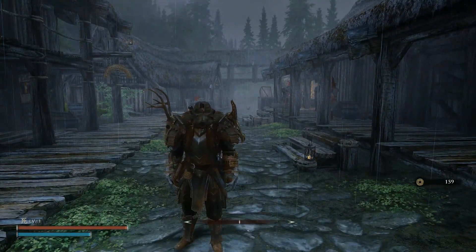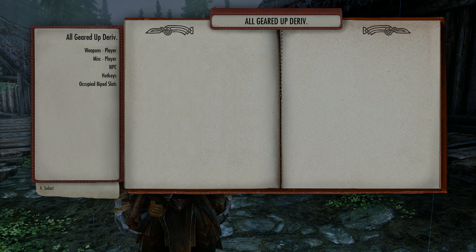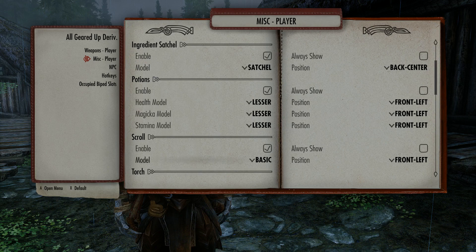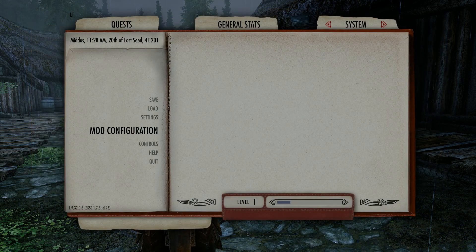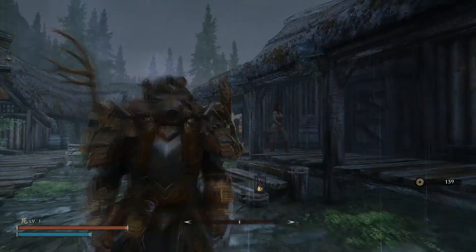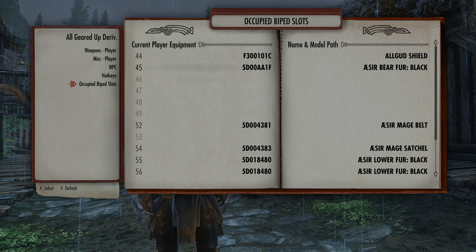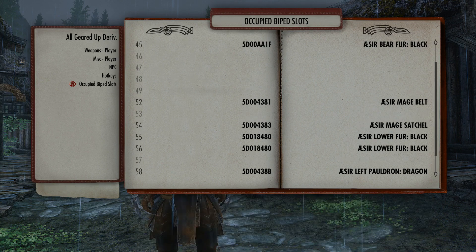There's a mod called Old Geared Up — or something like that. The main reason I picked this mod was because I wanted to display my shield on my back whenever I sheathed it. This mod is supposed to do that, and it gives you a whole bunch of options: coin purse, ingredient satchel, potions — you can change which model of potions appear — scroll, torch, even quest items like the Elder Scroll and Azura's Star. You can also go into the MCM and check which armor slots are being used.